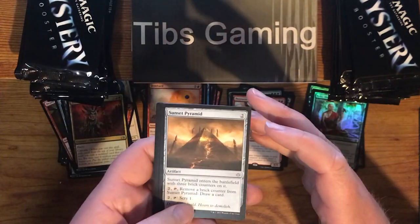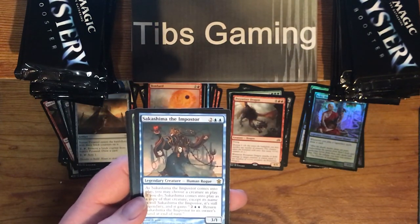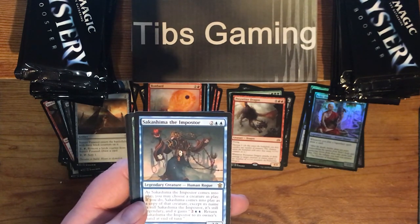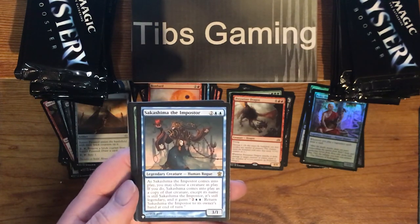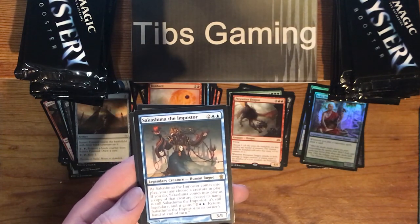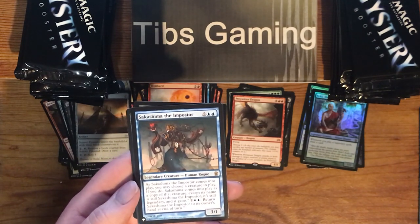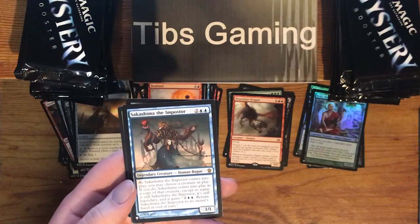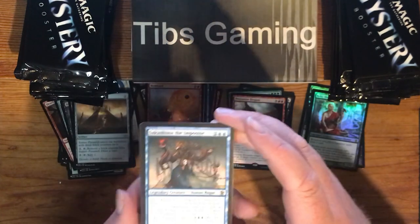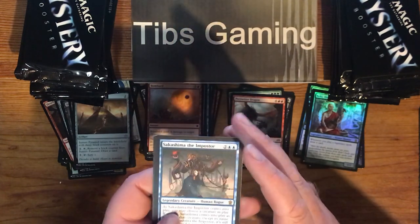Sunset Pyramid. Sakashima the Impostor — kind of a fun old clone-style card. Two generic, two blue. Human Rogue. As it comes into play, you may choose a creature in play. If you do, Sakashima comes into play as a copy of that creature except its name is still Sakashima, it's still legendary, and it gains the ability to pay two and two blue to return Sakashima to its owner's hand at the end of turn. You can change up what it's copying. It'd be nice if you could just pay and change it rather than pay, return it to your hand, and cast it again — but maybe that'd be too good.